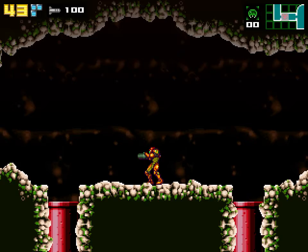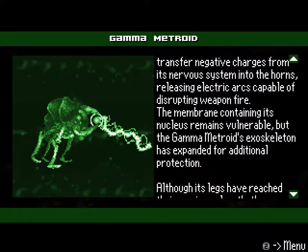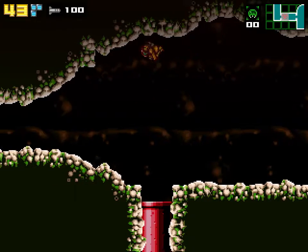That wasn't so bad. That was a Gamma Metroid. Metroids at this stage can now transfer negative charges from their nervous system into their horns, releasing electric arcs capable of disrupting weapon fire. The membrane containing its nucleus remains vulnerable, but the Gamma Metroid's exoskeleton has expanded for additional protection. Although its legs have reached their maximum length, they are unsuitable for locomotion — instead, they can serve to capture prey and drain their energy. I'm glad it didn't grab hold of us, then.